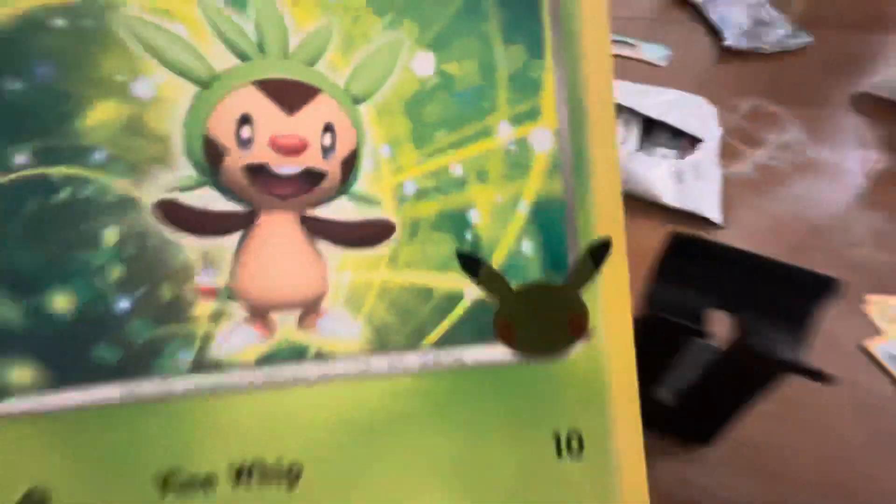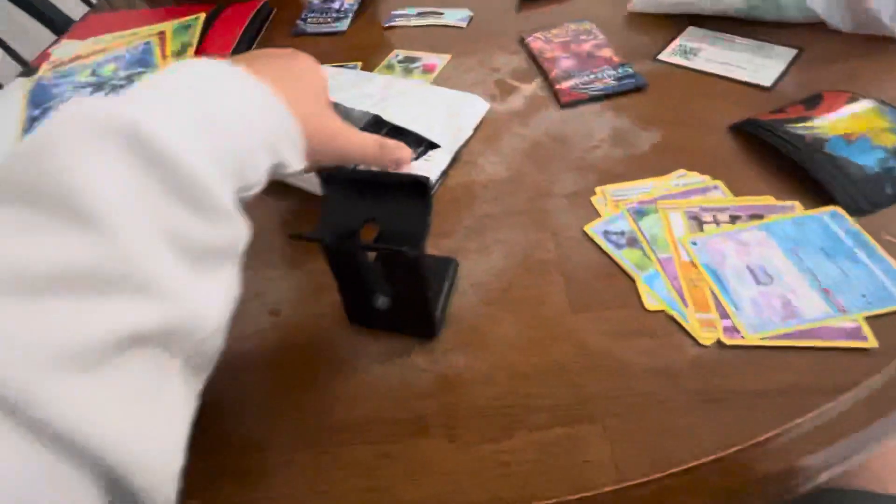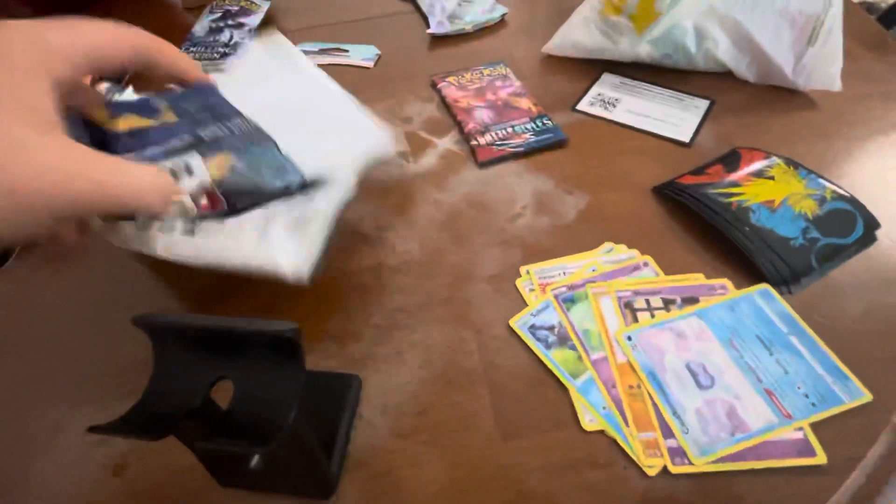Let's go into these arts from Target. We have a Chespin with the logo right there. We have a Fennekin and a Froakie, which are all really good. And we got two booster packs — a Battle Styles and a Sun and Moon base, which are both very good sets.